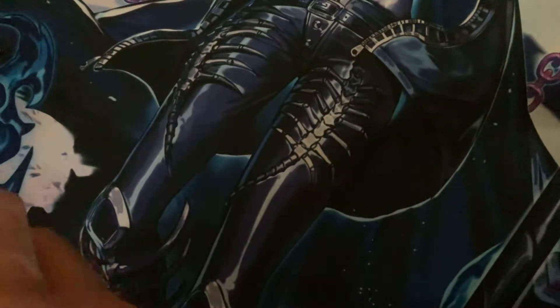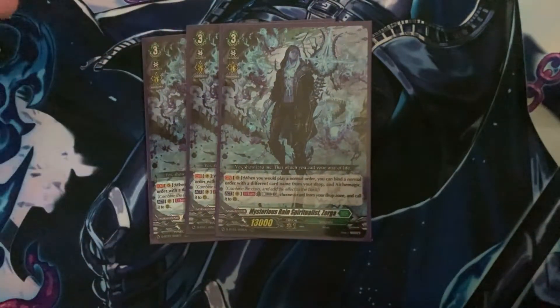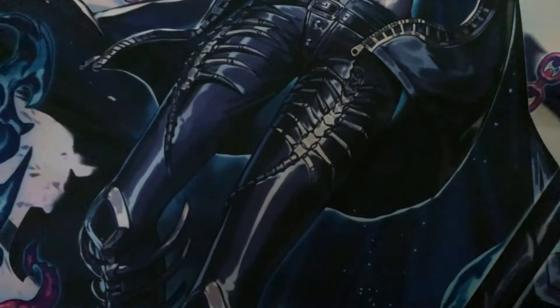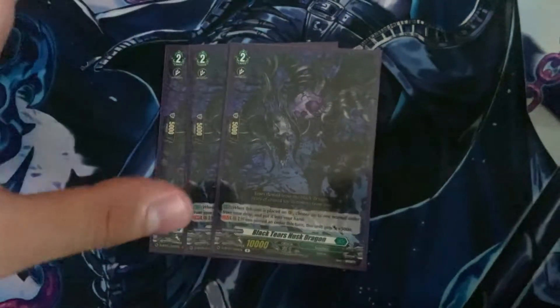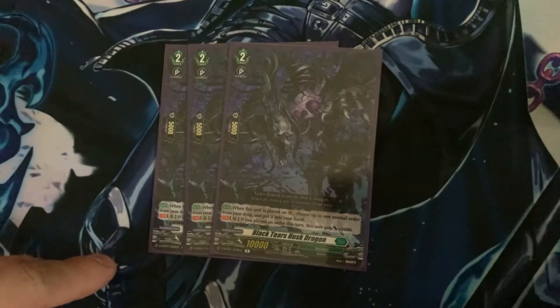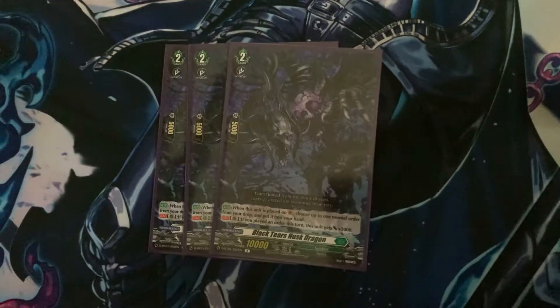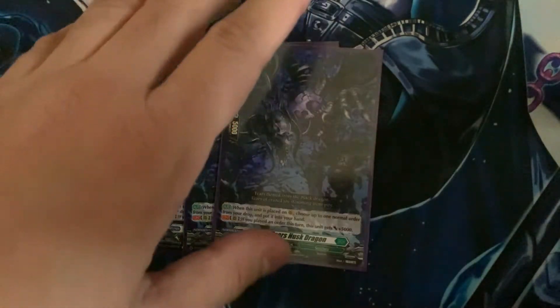Now for our main deck, we have three Zorgas — great card, of course, we just went over it. I'm playing three Hust Dragons. I used to play the other Grade 2 — the girl that allows you to counterblast one, soul blast one to revive something — but then I realized I have Zorga for that and other orders for that. This card, however, is a really good beat stick: it gets plus 5k, and you can also power it up with other orders getting plus 10k. It gets very big.